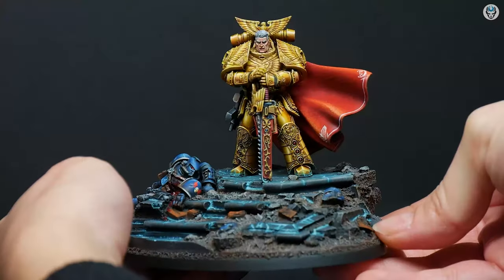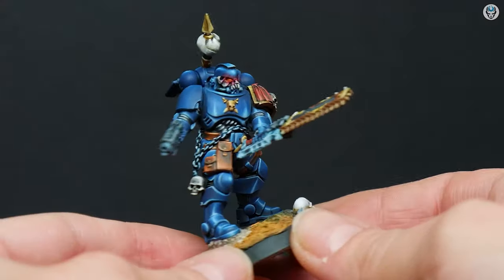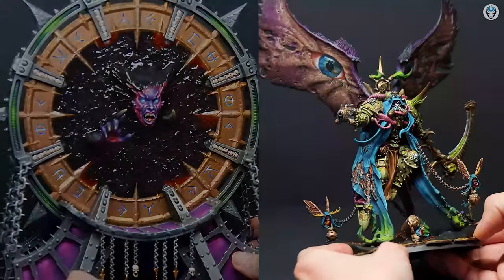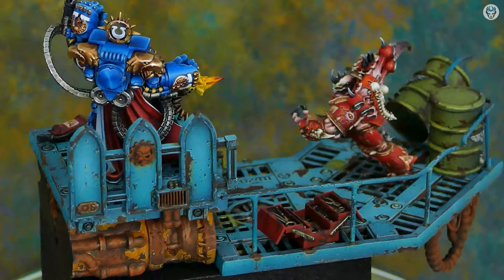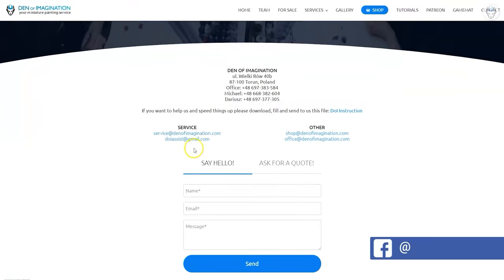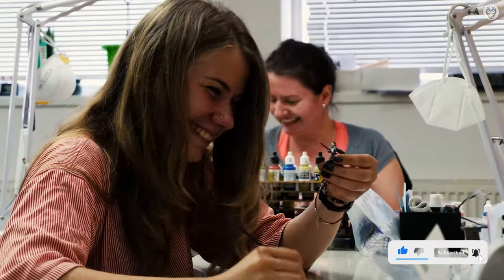Hey everyone, welcome to the Den of Imagination YouTube channel. We are a professional miniature painting company based in Europe with a team of over 50 painters, assemblers, and 3D crew. On our YouTube channel you can find updates about our ongoing projects. With the link below you can navigate through our website to check our offers and ask us for a quote. Thank you for watching and for all your support. Stay tuned.